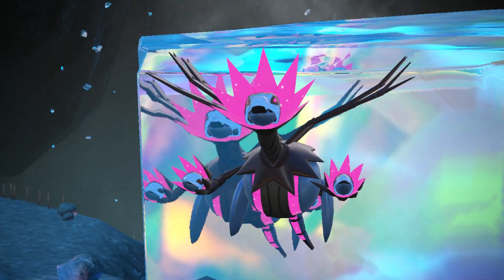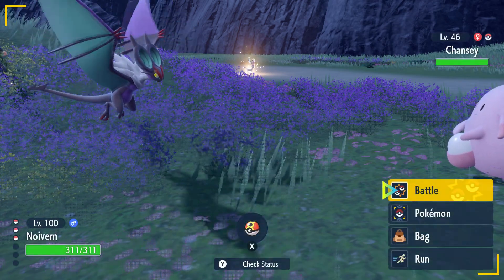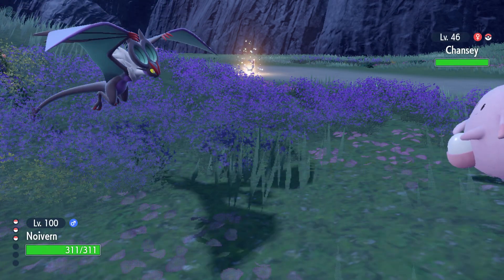Frisk is an ability that checks the opposing Pokemon's held item. Using Frisk in conjunction with Thief or Covet is a great combination for gathering items held by wild Pokemon.